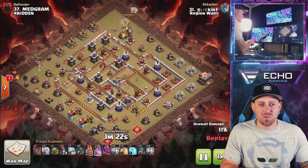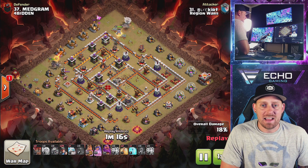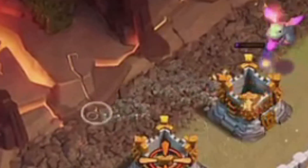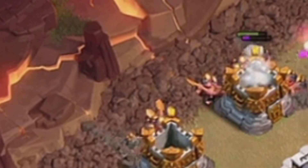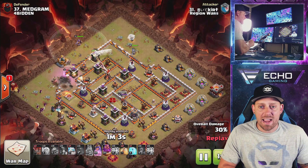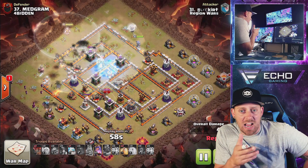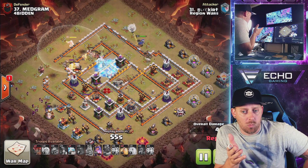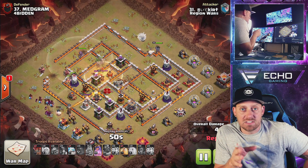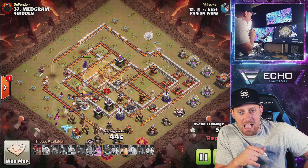King is coming in on the west, and the queen is coming in from the north. A baby dragon is going to help and support right there. Now look at how narrow this base is becoming — the miners can be dropped right on those gold storages and they will just trash it. Look at that single finger deployment as well — you can tell it was one finger on the screen dragging it across. Grand Warden is there also, though I think he was a little bit early on the miners in this attack.